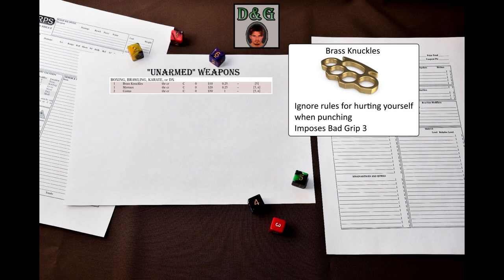Let's inspect the universal weapons first. Since the boxing skill is in there, that means all of them enhance punches. There are only three weapons – brass knuckles, myrmex, and cestus. All of them deal the same damage – thrust crushing. All of them have reach C and parry 0. The cost is low, and so is the weight. Brass knuckles are as likely to be made of horn, iron, steel, or reinforced leather as brass.